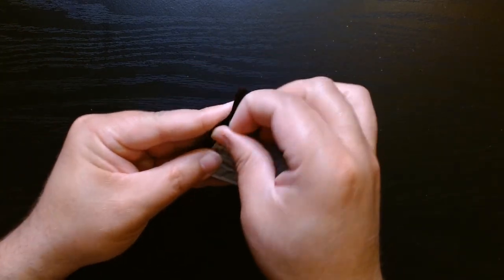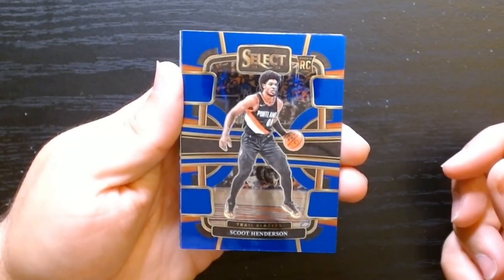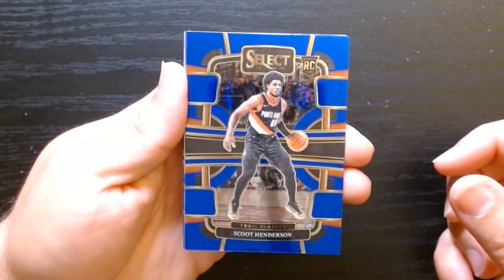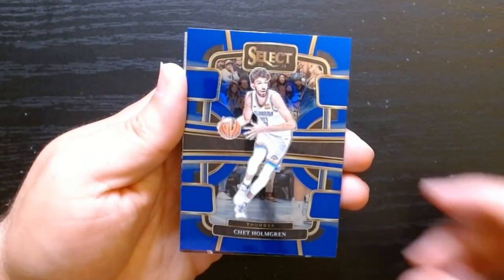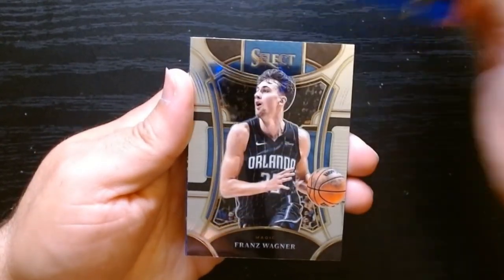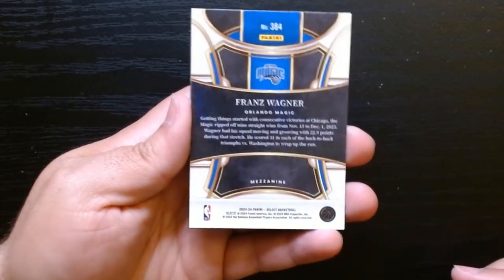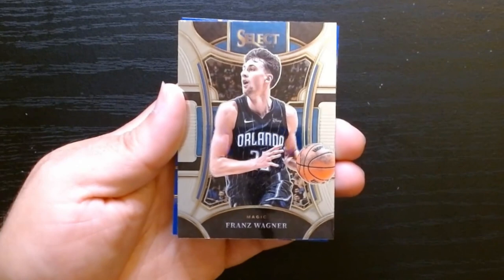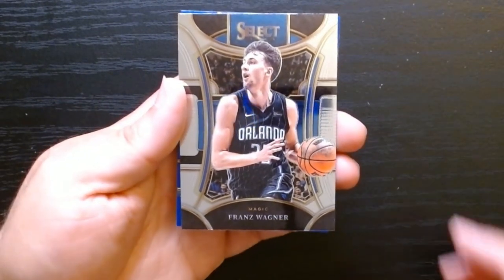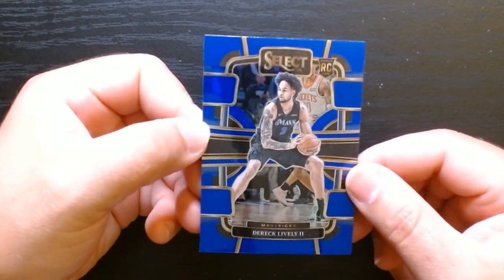Last pack. We got a Scoot Henderson — I don't know how he ended the season, I know he wasn't doing too well, but I think he'll fall in line at some point and be good. Chet Holmgren, who fought for Rookie of the Year. And France Wagner — so what is this one? This is the mezzanine! Finally, at least I saw one. Maybe it's one per blaster. That is the mezzanine — that's a nice looking card, I gotta say. And rookie Derrick Lively.